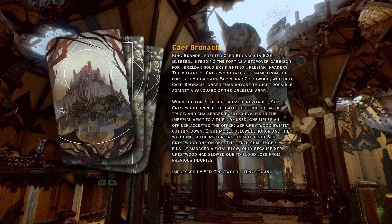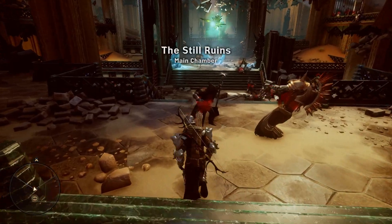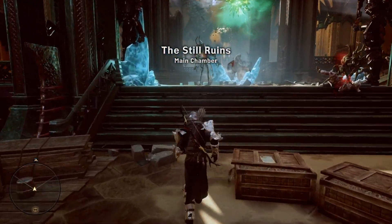This banner is actually going to be behind a Deft Hands Fine Tools locked door. So if you don't have that specific Inquisition perk, you're either not going to be able to get it, or you're just going to need to come back later. Once you do have that perk, head on in.